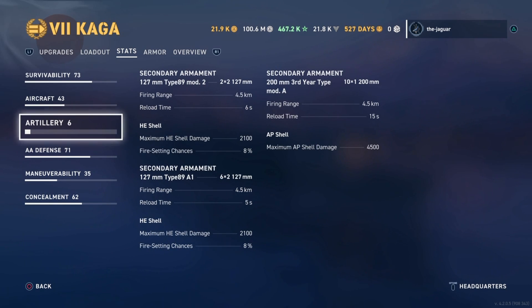For the artillery — these are all secondary armaments. It looks like 10, 14, and 26 guns. Four-and-a-half kilometer range, with 6-second, 5-second, and 15-second reload times between the three types of secondary armaments. Shell damage ranges from 2,100 to 4,500. For the HE shells at 2,100, it is an 8% chance of setting fire.